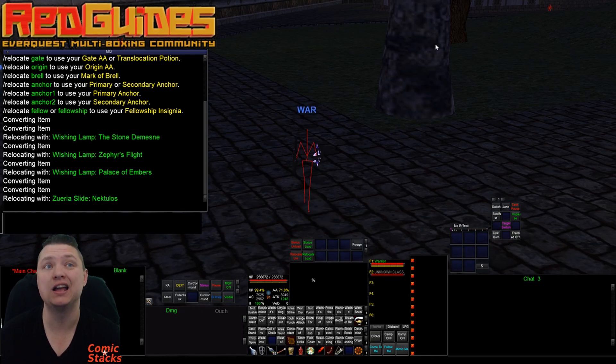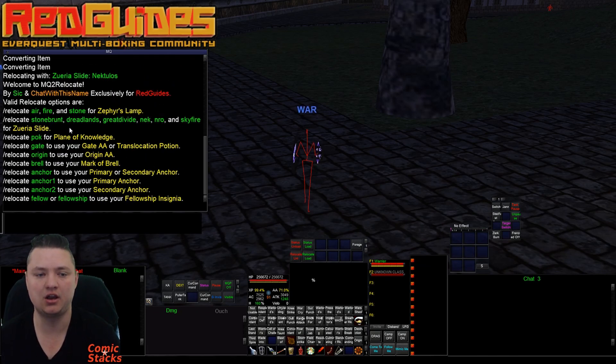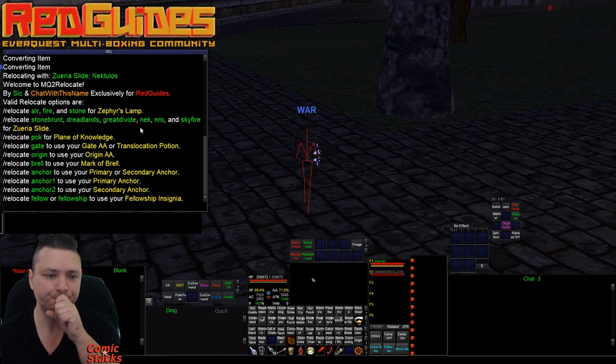That is super rad. We have options in there — let's do relocate help again to bring back the screen. We have the Zephyr's lamp and the 0 slide. Those are the only convert items I'm aware of that do what we're trying to do.